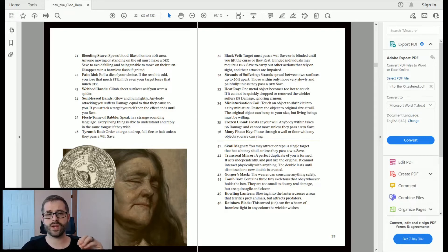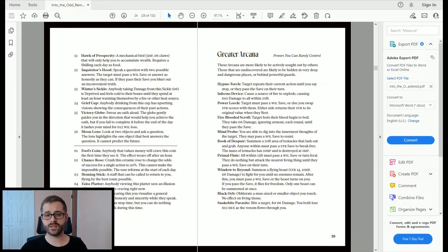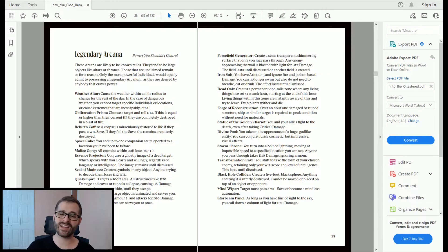Beyond basic arcana, there are Greater Arcana and Legendary Arcana with increasingly powerful abilities. For example, the Legendary 'Star Beam Panel': as long as you have line of sight to the sky, you can call down a column of light for d20 damage. Since most regular weapons top out at a d12, d20 damage is a crazy amount — especially since your hit points are only a d6 roll. That's the power gap between standard gear and legendary arcana.